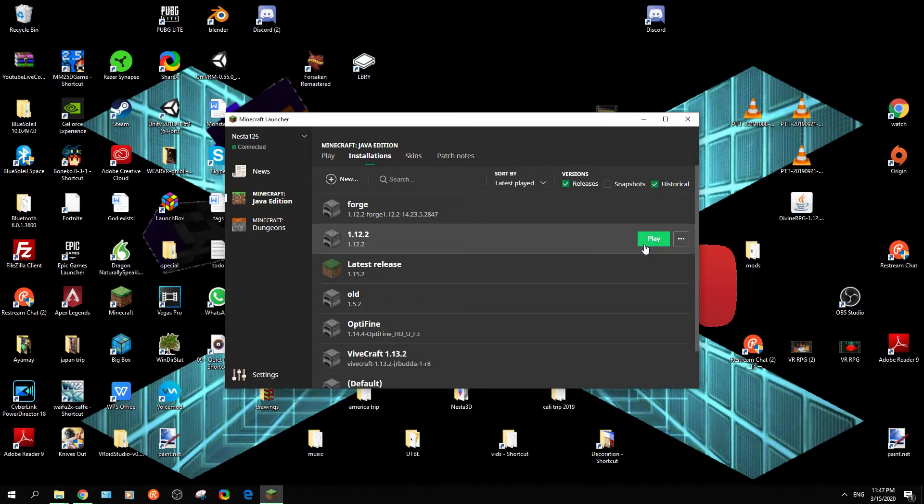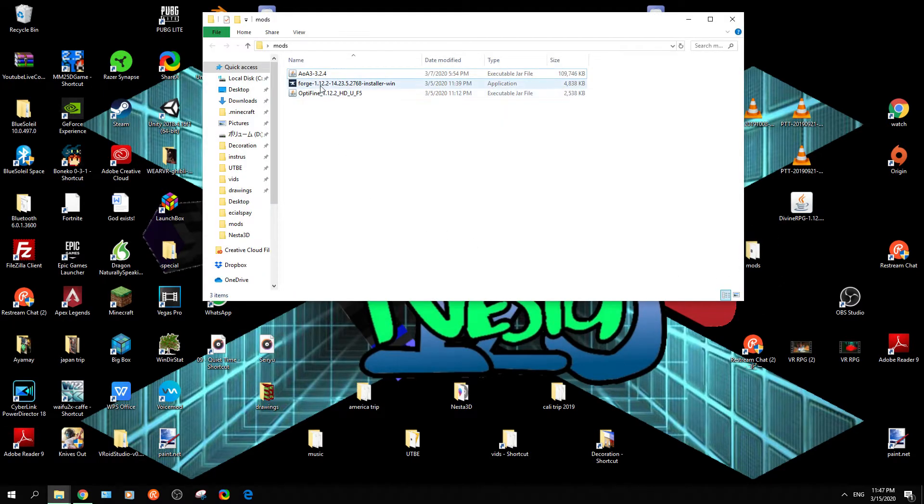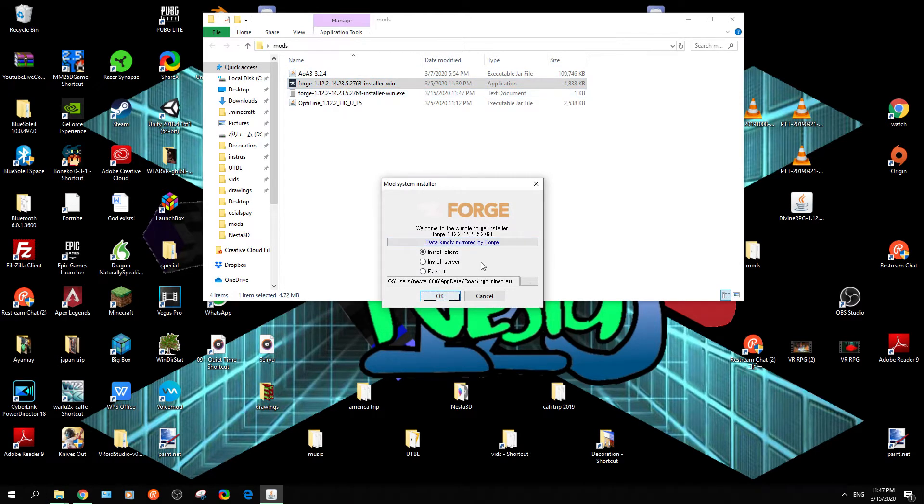Install 1.12.2, then OK. I double-click on the install client. Then click on the install client. I am already in the file so I am not clicking on it, but I click on the install client.